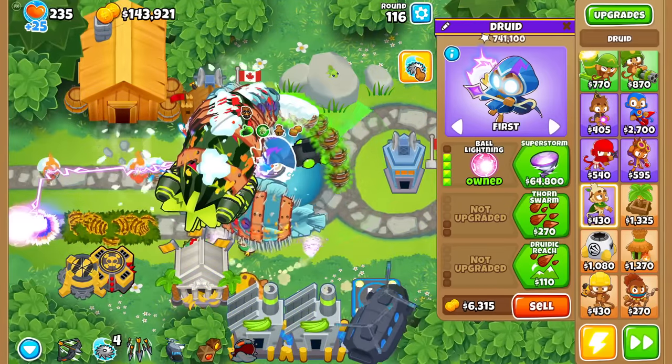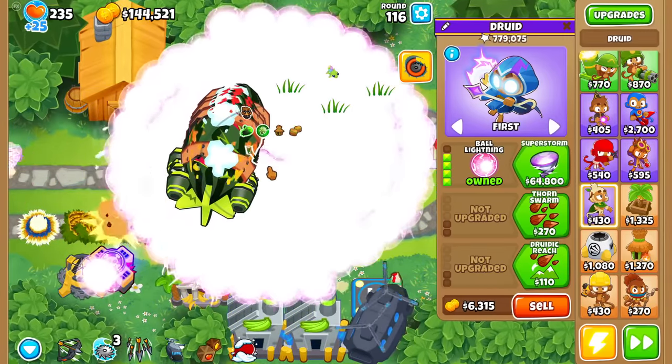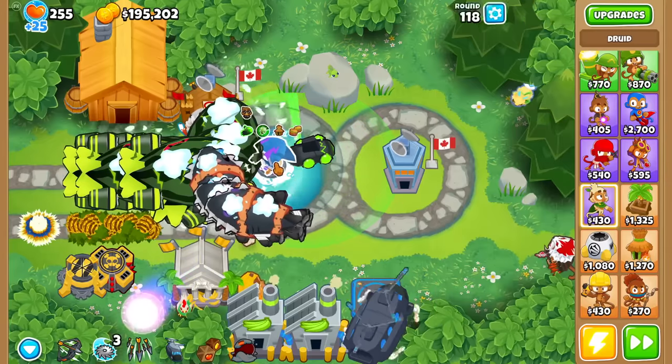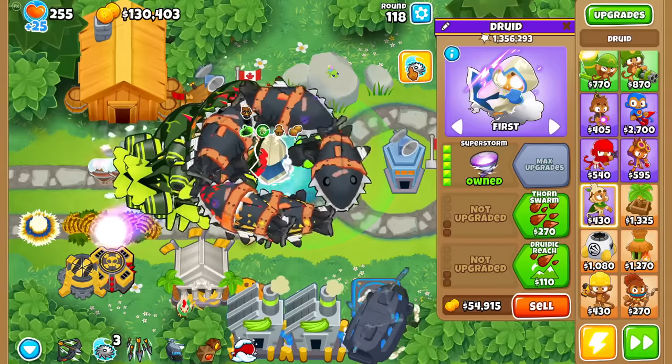You know things are really broken when the game lags heavily upon using it. Is it time we try Superstorm? I could just sell the Impale so that I can fully showcase this thing. This thing also knocks back Bloons, so it already does the Impale's job.